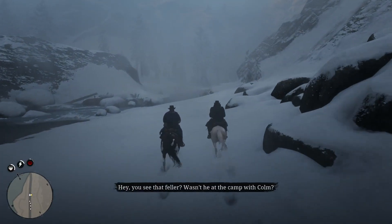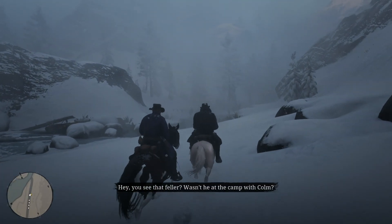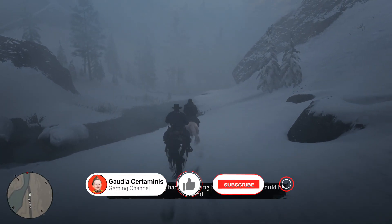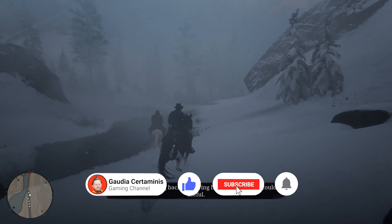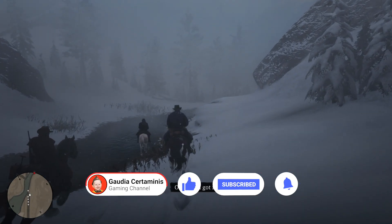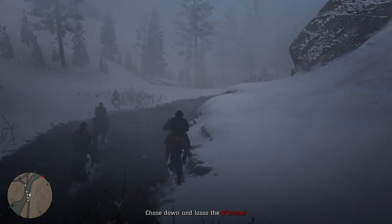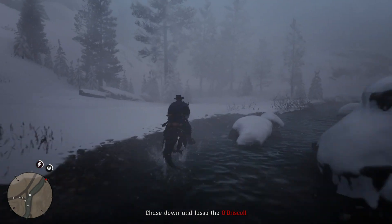Dutch spots a fleeing Driscoll — 'Hey, wasn't he at the camp with Colm?' He tells Micah to leave him and the others to head back while Arthur captures the fleeing man alive. 'Just bring him back alive — he could be useful.' I've got to chase down and lasso the Driscoll.